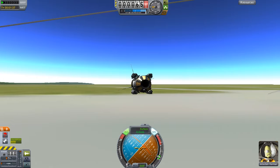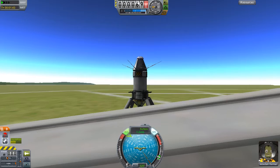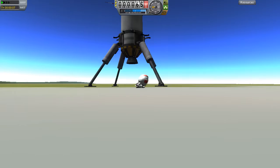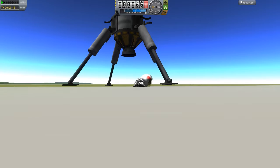Another thing you can do in KSP is go on EVA. Here is Jebediah Kerman in space — you can use jetpack fuel, but I'm giving him a rest. He's probably going to fall through the ground. Also, Dylan is finally on course for the moon, so that's why he's texting right now.